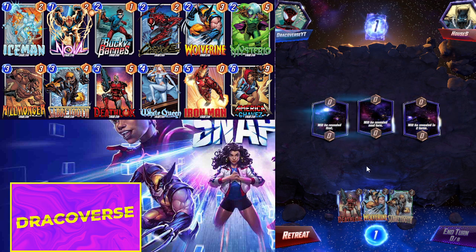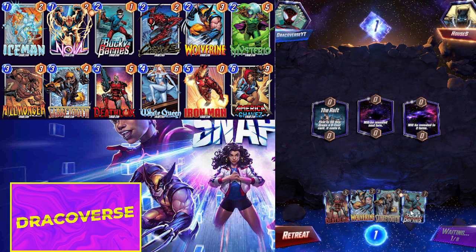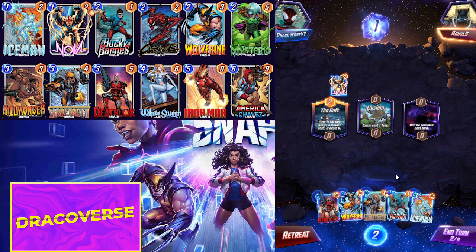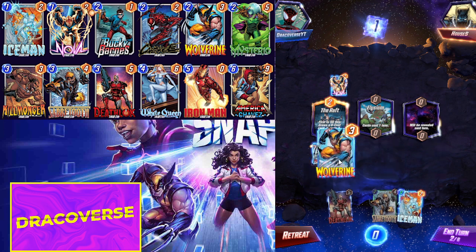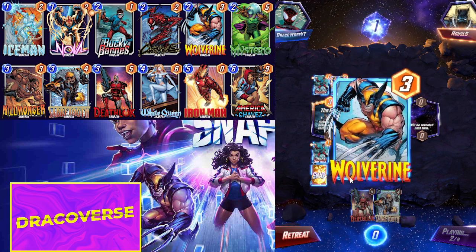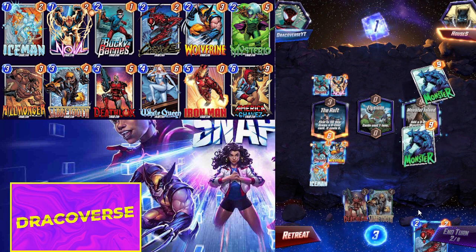Okay, we are facing off against 'House' — let's see how the game goes. Wow, this is really good! So Bucky Barnes goes in here. He's playing a Nova deck — holy crap! Bucky Barnes, Saber Tooth, Iceman, and then next turn we just play our Death Lock.